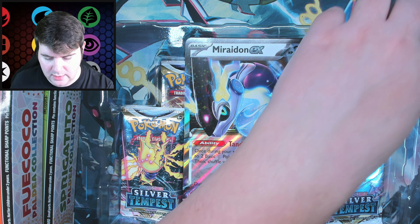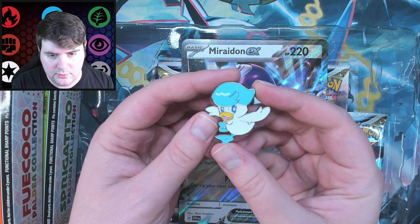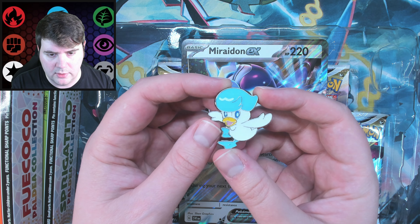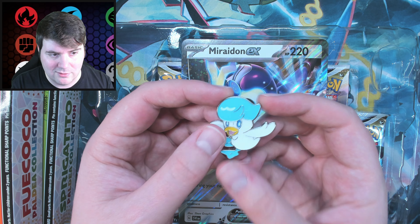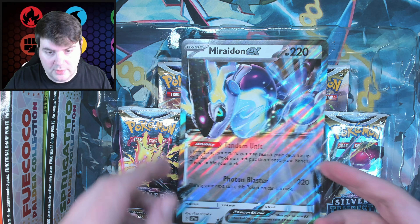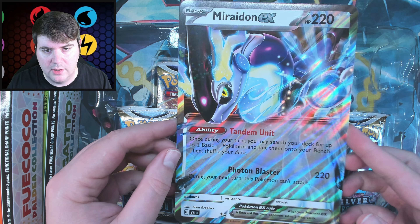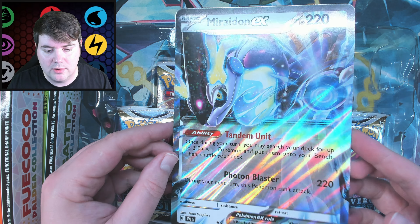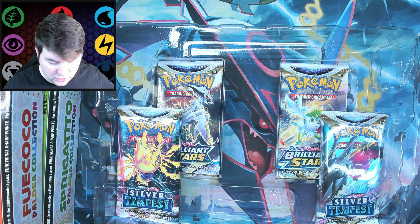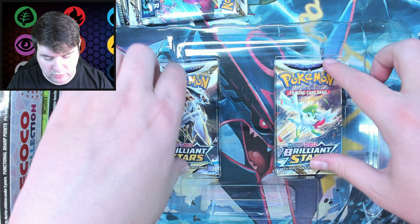We'll take a look at the pin first — a little Quaxly there, very nice. It's got the pompadour looking thing. I do like Fuecoco myself. Here is the Miraidon jumbo card, very cool looking. I did choose Violet as my game, so I did get Miraidon. Cool card. For the packs, we have two Silver Tempest and looks like two Brilliant Stars.